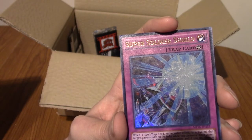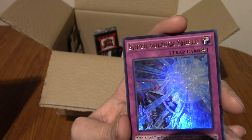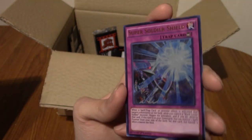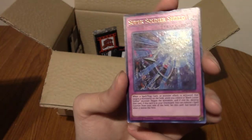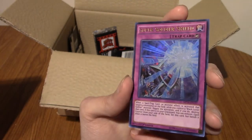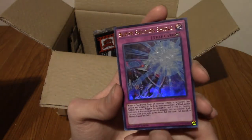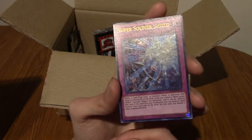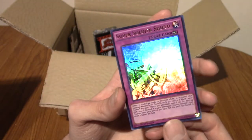We've got a Super Soldier Shield. I want to say it's either a Super Rare or a Secret Rare, because it's hollow but also gold text. This is a decent card. As with the rest of them, this isn't like a valuable, super expensive, super hype pull, but I really like them.